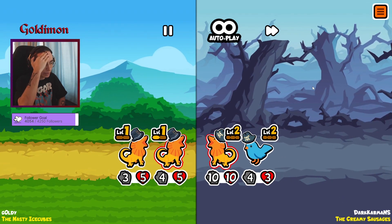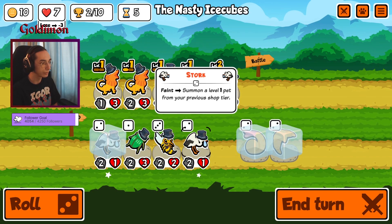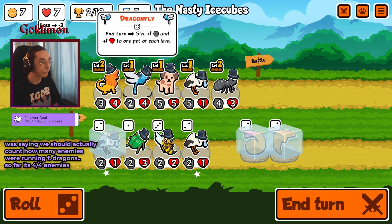That is not good — no, two field dragon kills us. We should actually count. Wasp and fly with some balls for the dragon.